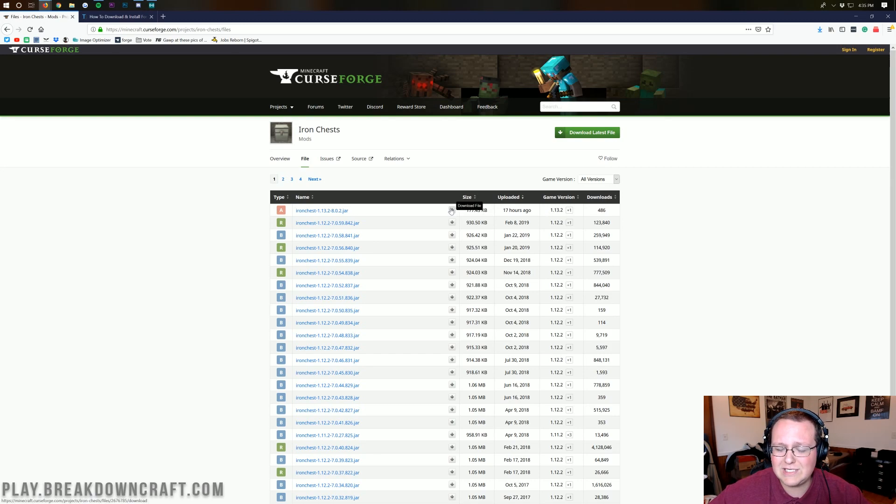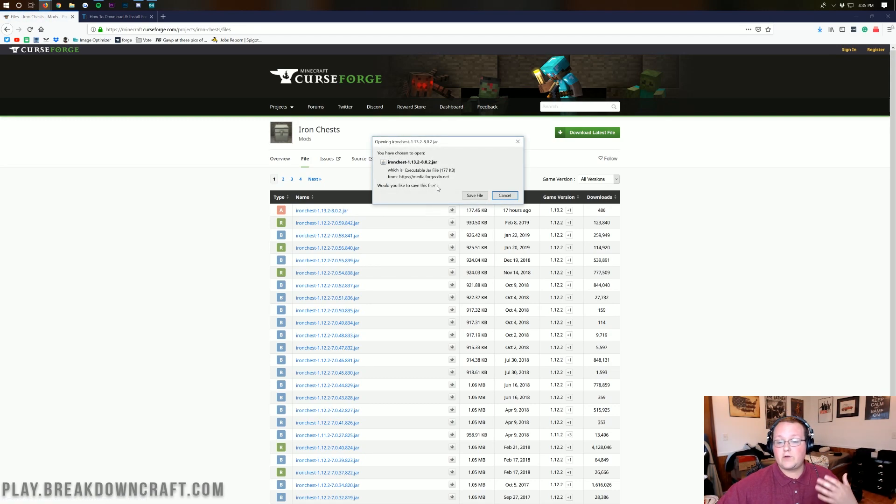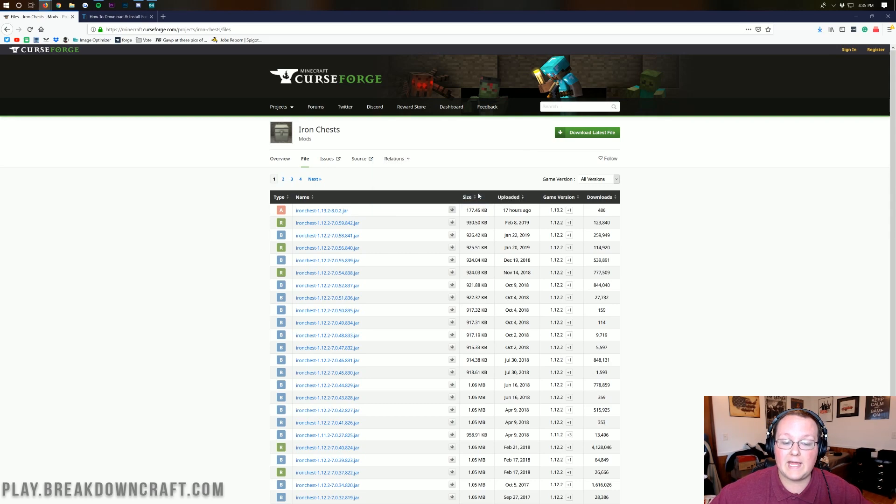Then we can click on this little gray download button right next to it on the 1.13.2 version. If you're on Mozilla Firefox, this will open up and you'll need to save the file. If you're on Google Chrome, it'll be in the bottom left and you'll need to keep the file. It is 100% safe to do so as long as it ends in .jar and begins with iron chest, which this one does. So we can go ahead and save.